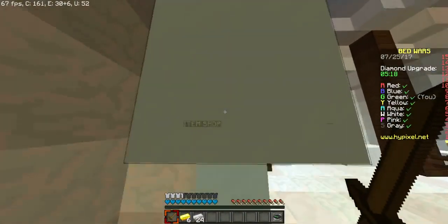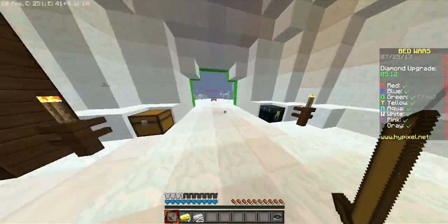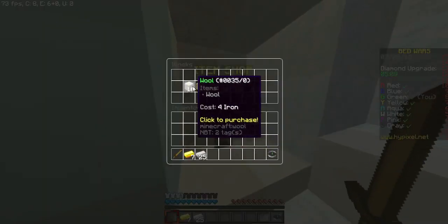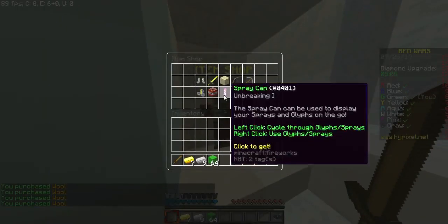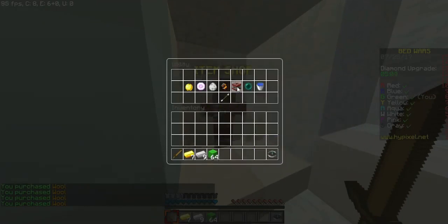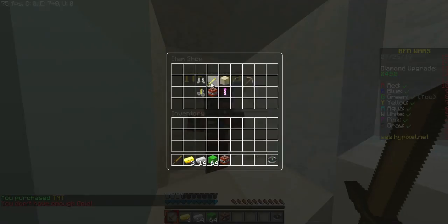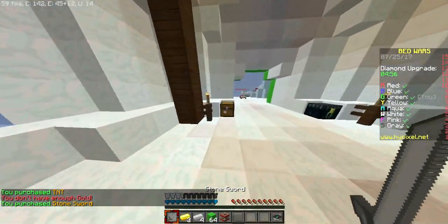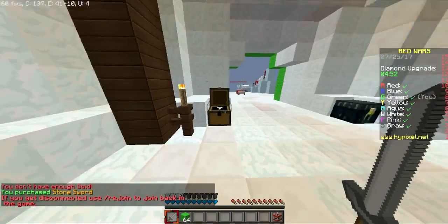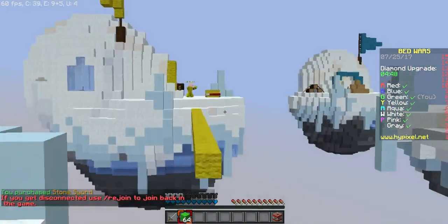I'm gonna get one more gold here. I think my tactic is going to be to straight up buy a block of TNT, get a sword just like this, store everything else inside the chest, and just go for it. The person next to us is yellow.